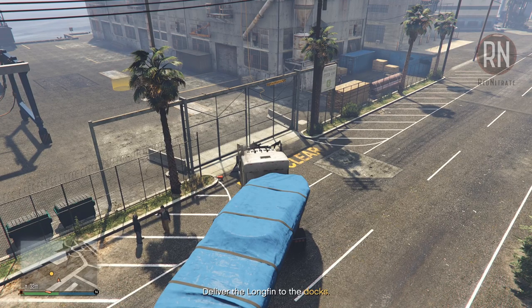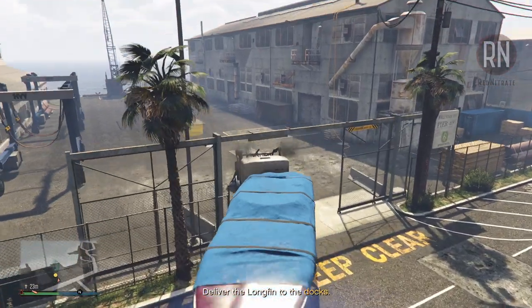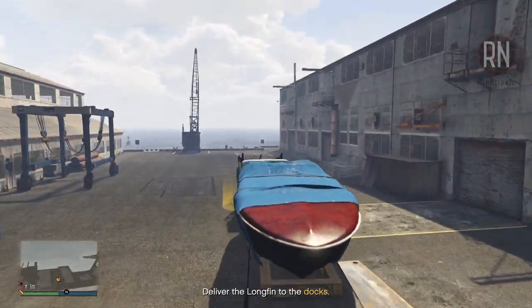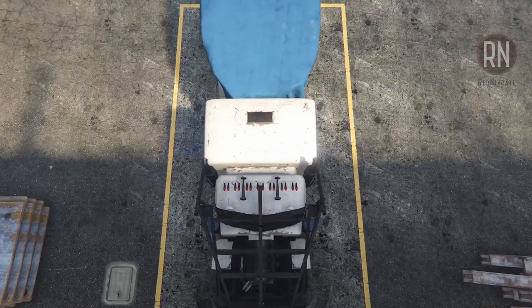The Phantom Wedge makes this part super easy. If you've chosen one of the normal trucks, you shouldn't have any problems as long as you know how to drive. Once you get close enough to the marker, you'll just need to pull alongside the fence, where the gate will take its time to open before you can drive in and deliver the Longfin. And with that done, head back to your submarine and get the next mission started.